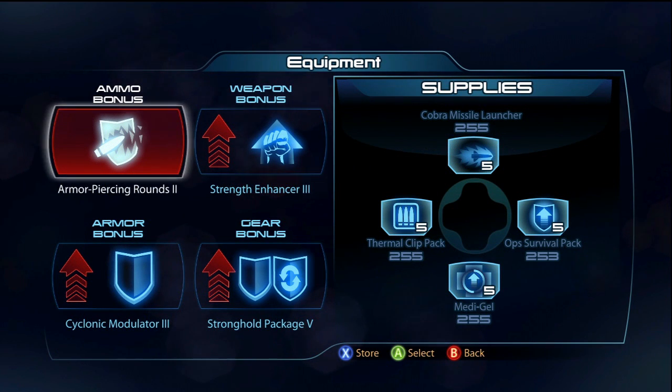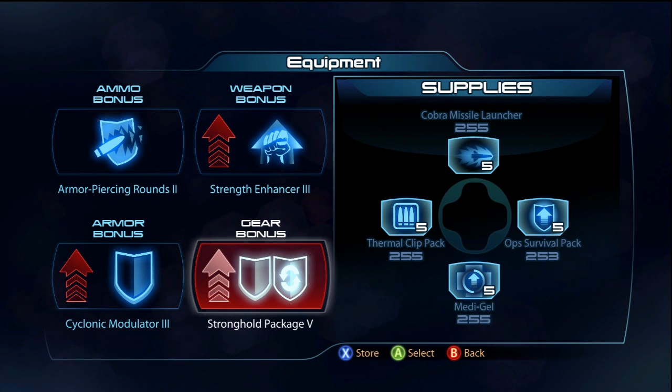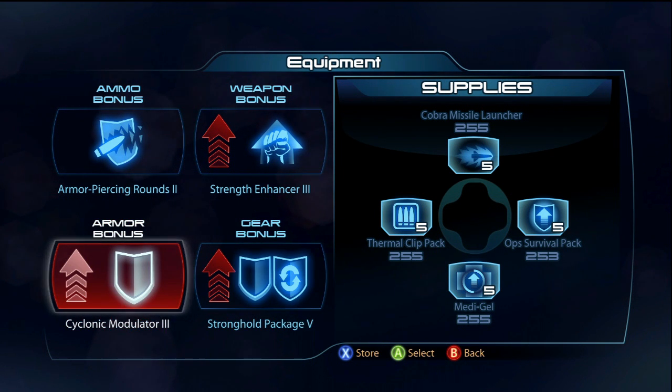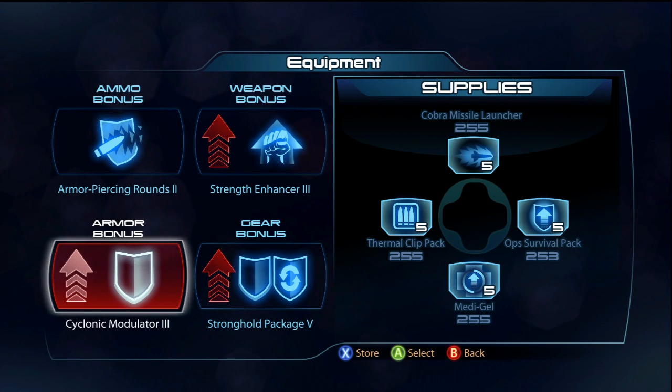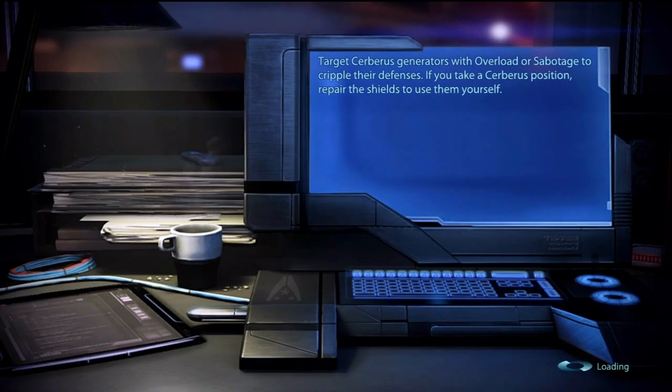For equipment, I'm using Armor Piercing II, Strength Enhancer III — you need that — and Stronghold Package V. I wouldn't actually recommend Stronghold Package V though; there's another one that gives you melee damage and shields, which would be better. Finally, Cyclonic Modulator III, because she's very flimsy.